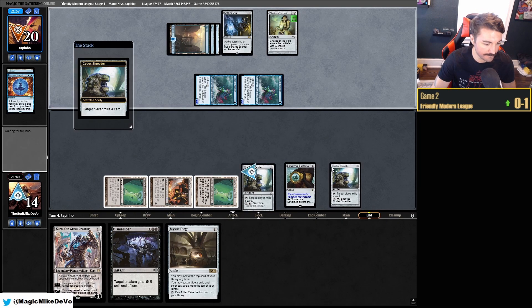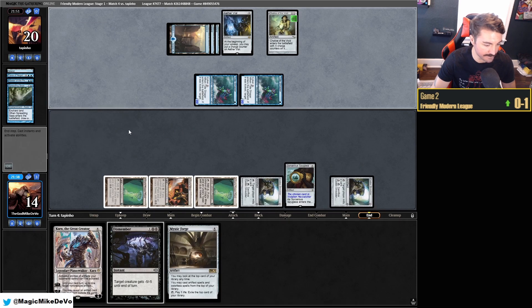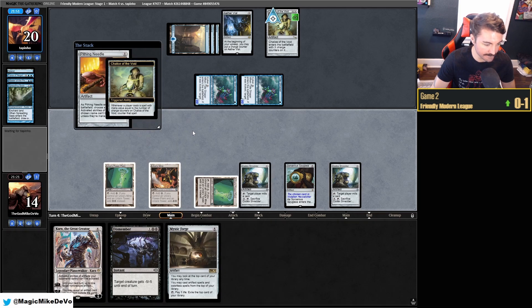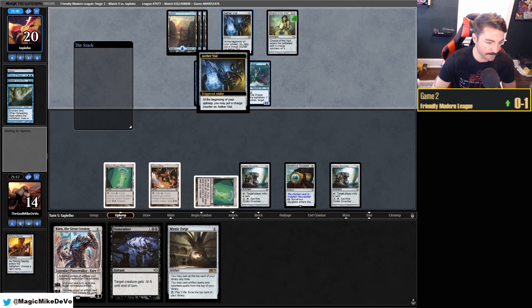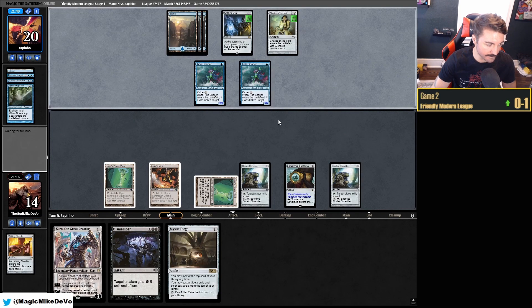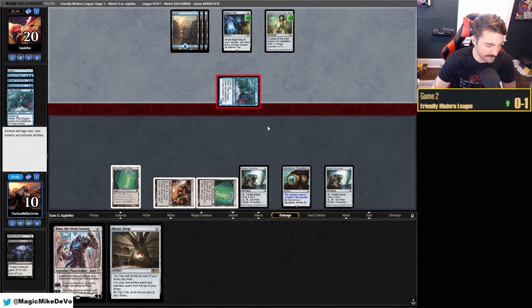Chalice on one — interesting, okay. We can beat that. They have no cards in hand. Well, there's a lord we happily got rid of, and Spreading Seas as well. Pithing Needle. I'm going to cast this just to get it out of our hand, but we desperately need a land. I'm saving this Dismember — it's hard to say, do you want to save it for a lord or are you going to be taking like four damage over the course of two turns from one you could have killed.